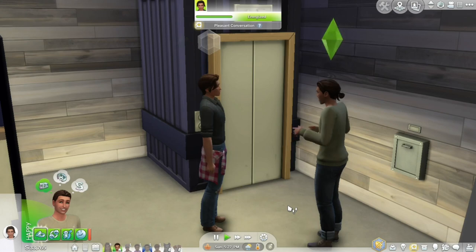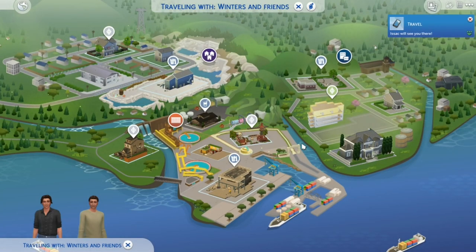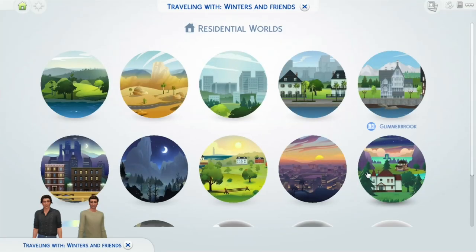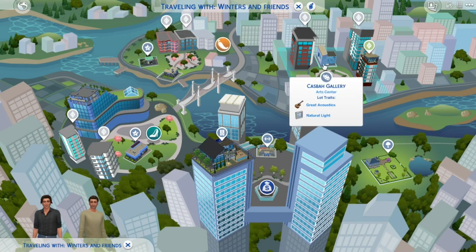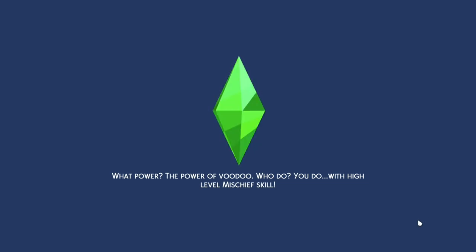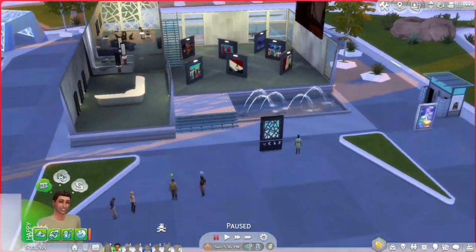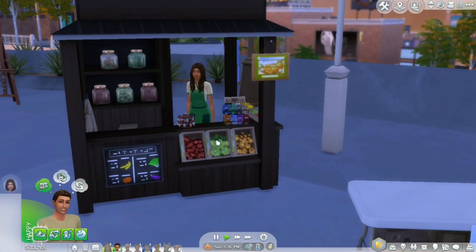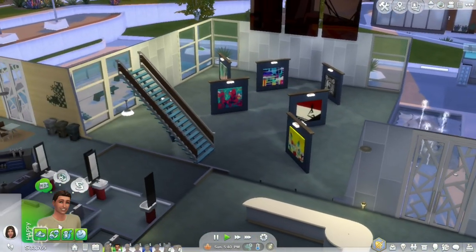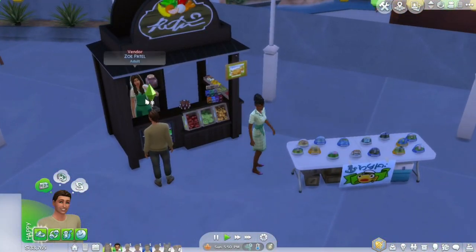It's not all bad for The Sims 4, though — I do appreciate how easily you can move to any world and that all worlds coexist together, even if it's a little unrealistic that a loading screen takes you from a blisteringly hot desert to a snowy mountain in about 20 seconds. The system also allows you to control multiple households in one save file really easily, which I enjoy. I find the most fun I've had with The Sims 4 was when I played with many households and had them all interact and intersect.